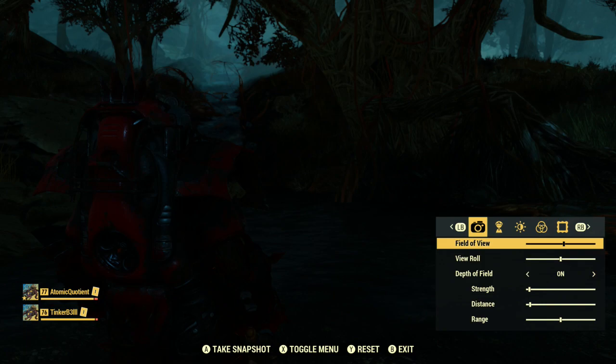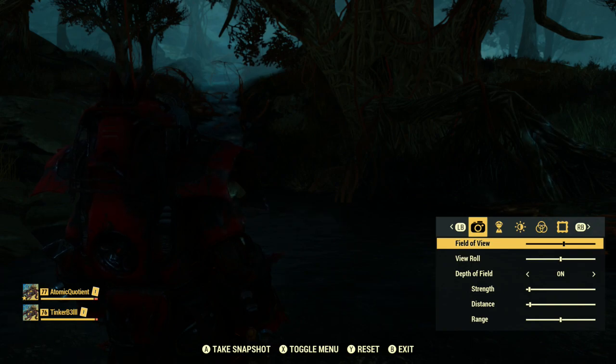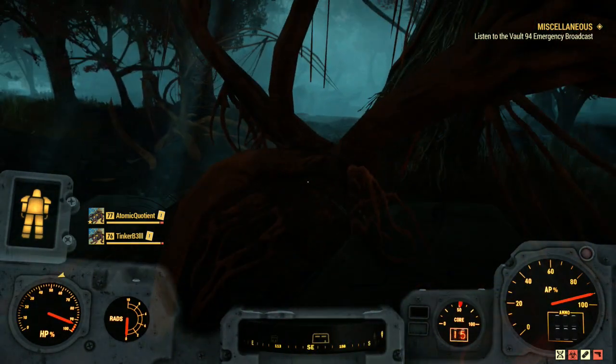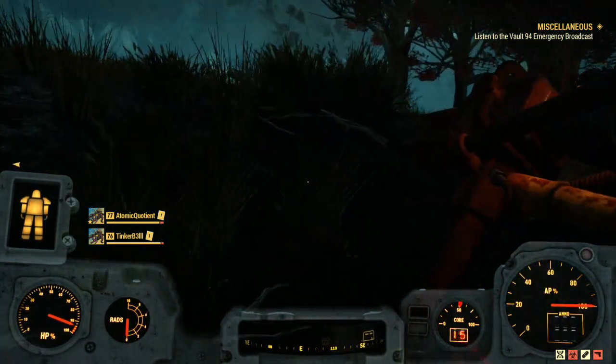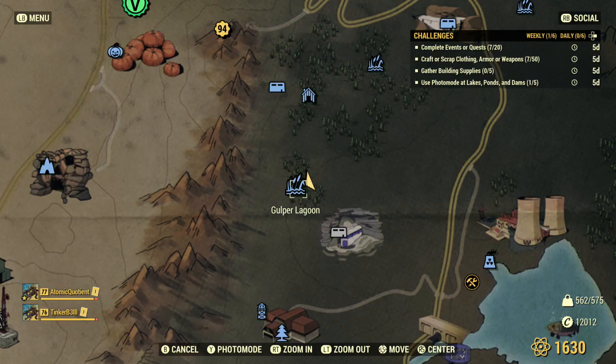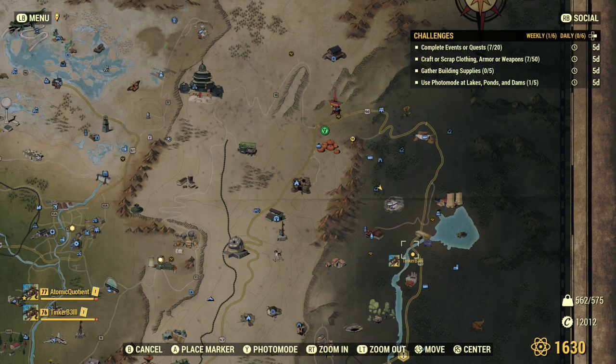I don't have Crevice Dam marked on my map for this character, so I'm just going to send my other character there quickly so we can actually unlock that location. You'd think I would have unlocked most locations by now, but it depends on what you do, I guess. Let's head down there.